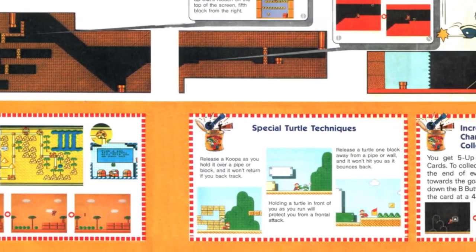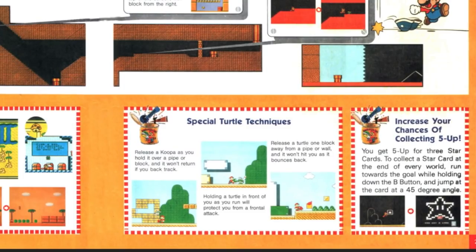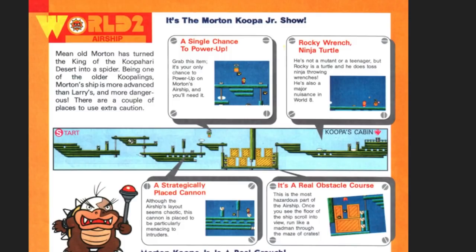Beyond the sand dunes is the secret warp whistle — that's right. A special turtle technique — very interesting, because I submitted a run to Speed Demos Archive a very long time ago and I used this technique to get a power-up, and my run was claimed as cheating. It's when you release a shell on a block right here and it bounces back — it's not iframes exactly, but yeah, you won't take damage one block away from a pipe or wall. World 2 airship — is it naturally green? You don't get this kind of green tinge when you play it.